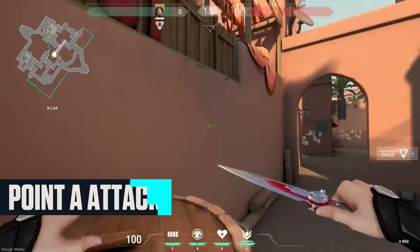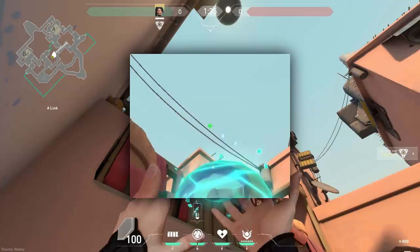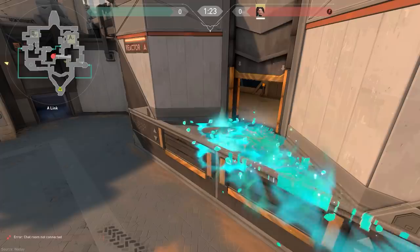Attacking A on the map Bind, stand on this green sack in the corner. Aim between these two features of the roof and run your crosshair up to end up just above the wires. Firing should have the orb land directly on the balcony of Heaven, forcing any players playing there to second guess their positioning.